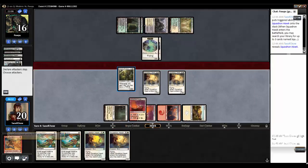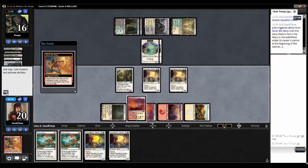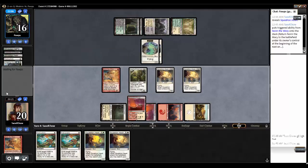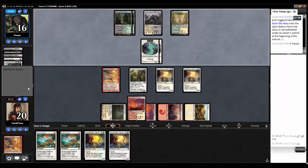I'll swing with my Pride Mate — actually, no. He'll just double block and kill it. My opponent is playing some form of token deck, but he knows I've got two Path to Exiles in hand, so he can't really cast anything big — otherwise I can get rid of it right away.